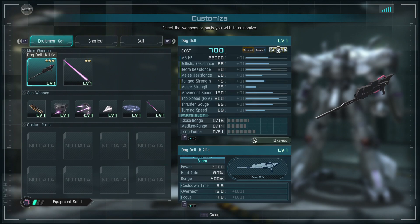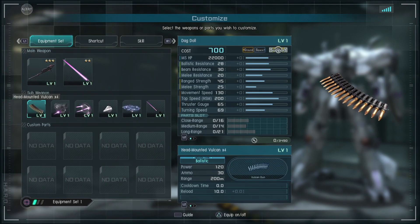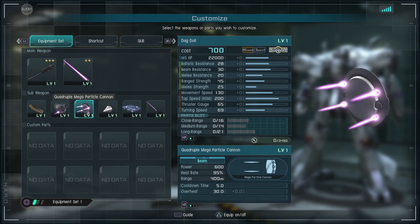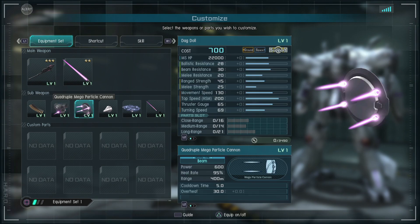So you have a Beam Rifle with 80% heat and 400 range. Looks like it does focus. The shape is a little weird. It's got a Beam Saber doing 2400 damage. Vulcans — it's got four Vulcan barrels, that's interesting. Belly Gun at 200 range — that's a bit weird, and it overheats instantly. So it must be really close range. I think it's the same gun as the Zisa's Belly Gun.